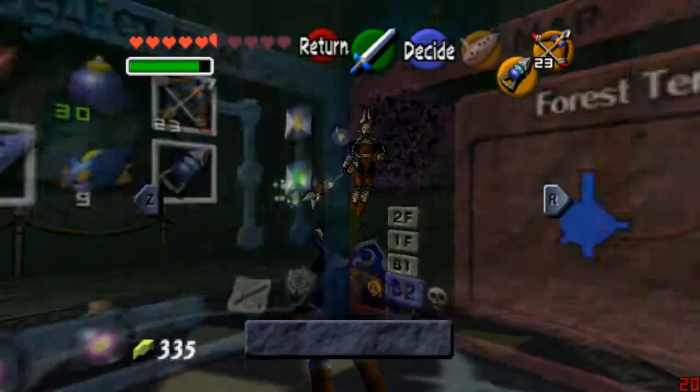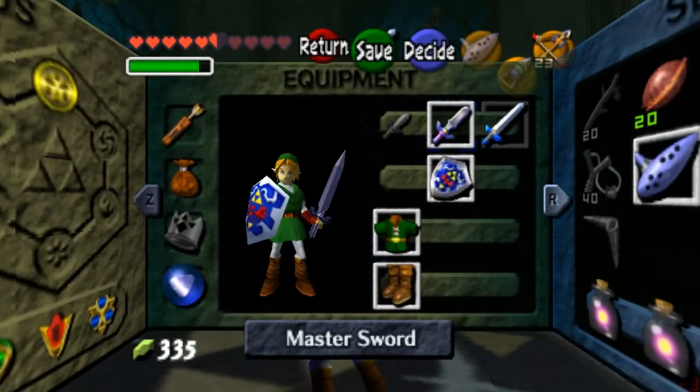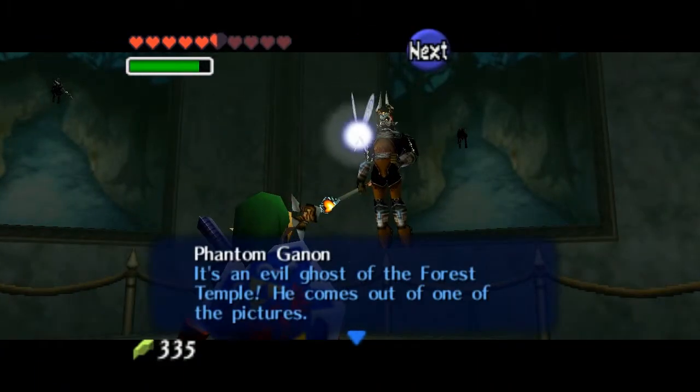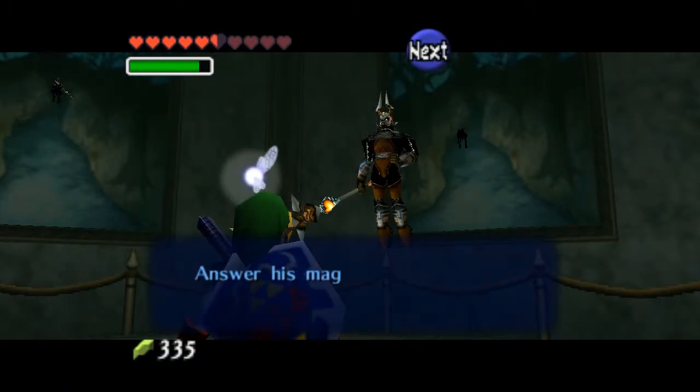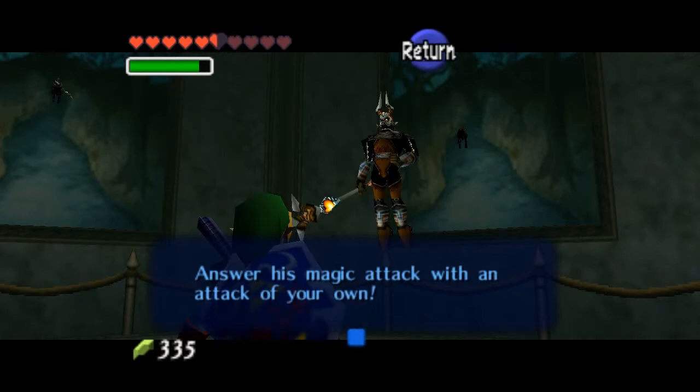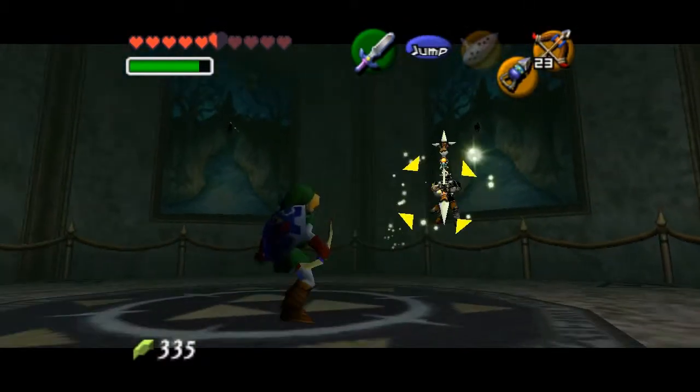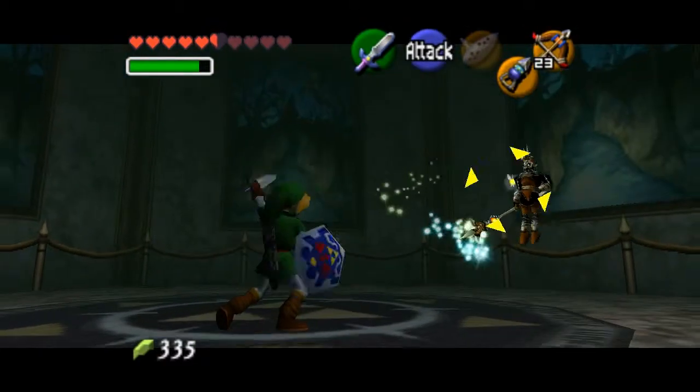Now let's actually switch to the master sword because I can. It's an evil ghost from the first temple — he comes out of one of the pictures. Hold on a moment. Okay, sorry about that, that was just a telemarketer. I don't even know why they waste their time seriously.